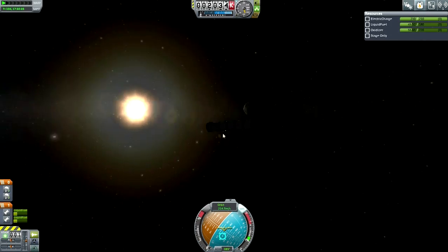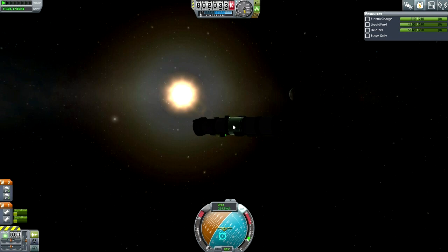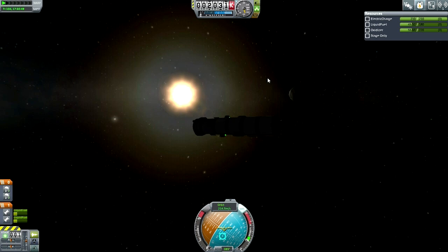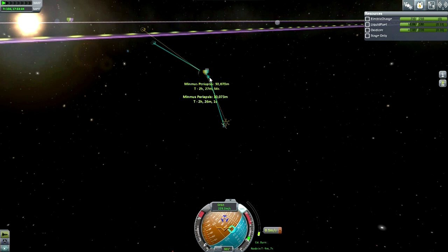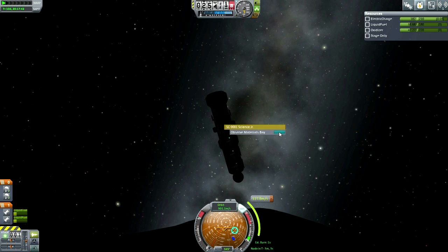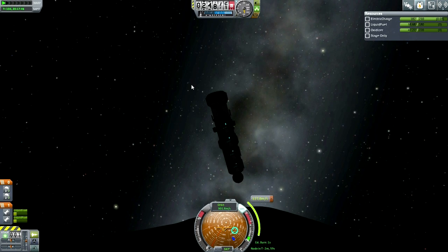Here we are in the vicinity of Minmus. It's time to do the Science Junior high over Minmus — and there we have it. Not the easiest science I've ever collected, but fairly easy. We got close to Minmus; it's very hard to get really close from far out because it's such a small target.